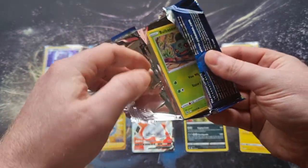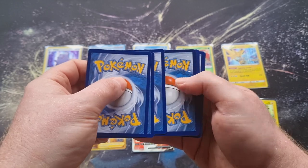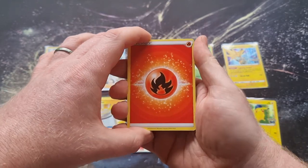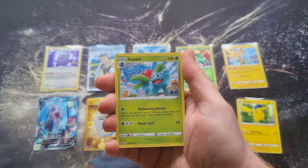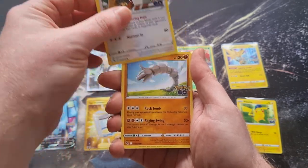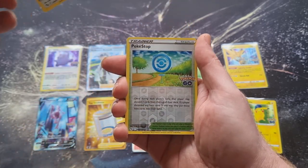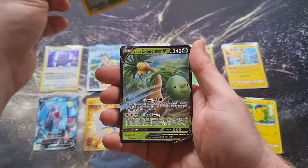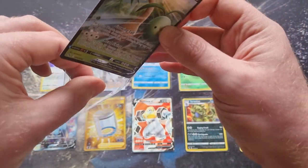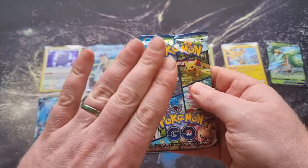Our first pack magics were amazing — kind of gone to a halt here but we believe in the cards, like Yugioh! Water energy — it's Fire. Blanche, Abomasnow, Egg Incubator, Bulbasaur, Bibarel, Onix, Slowpoke, a reverse holo Poké Stop, and we got ourselves an Exeggutor V. Unfortunately we did have this card already, but a V card is a V card nonetheless.